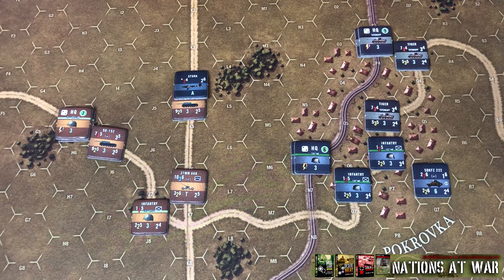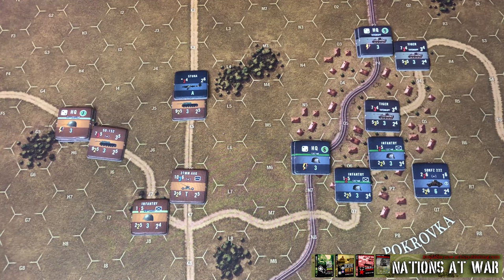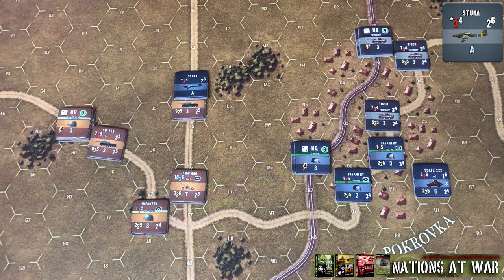Continuing our discussion of close air support, let's look at actually attacking the target. Assuming any potential AA — like this Russian 37mm gun — failed to disrupt or destroy the close air support, they get to conduct their attack. You do have to roll for their potential accuracy: roll a d6, and on a roll of one, the target hex is missed and the defending player picks a location within one hex for the strike to hit.